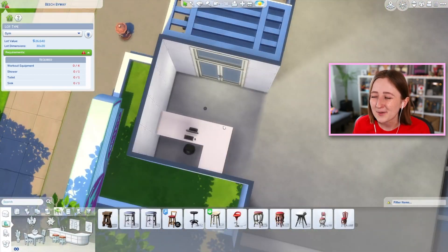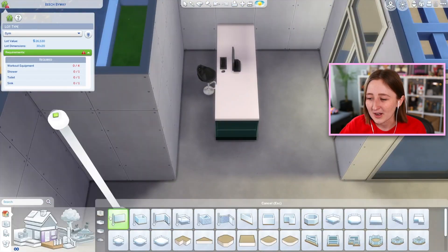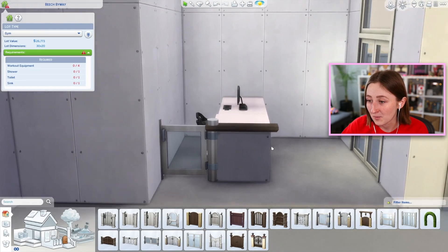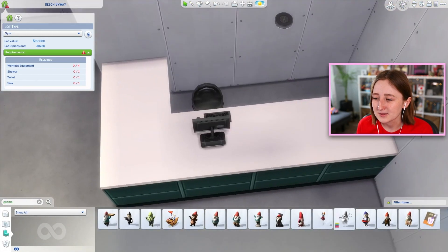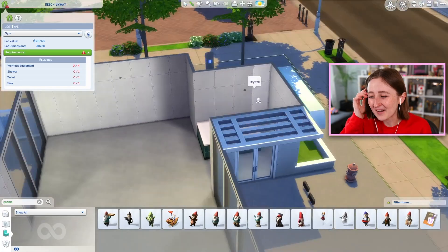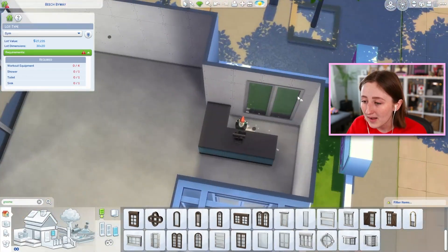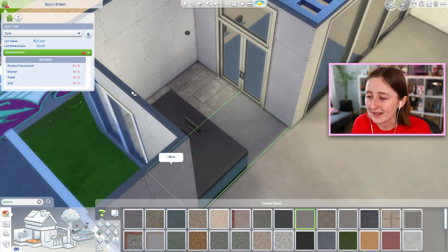Obviously it's The Sims so you're not actually paying anything, but I wanted to put a desk in. Then I was like, your Sims are gonna be constantly trying to use this computer — that's a little bit annoying. What if I put a receptionist down, or blocked it off so you couldn't get into it? What I ended up deciding on was putting a gnome at the desk. I put a gnome there, and the gnome is the one who works at and owns the gym — there's backstory, there's drama. His name is Gordon, he runs the place.